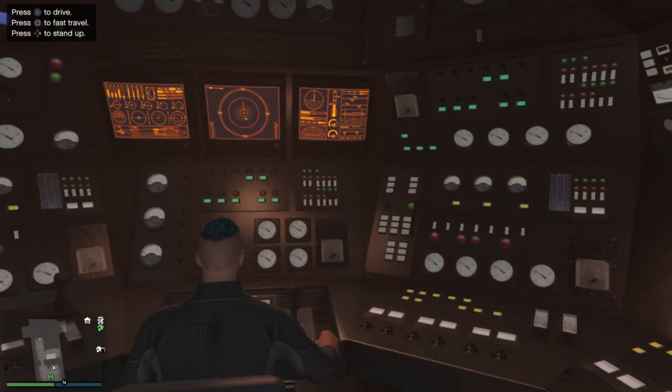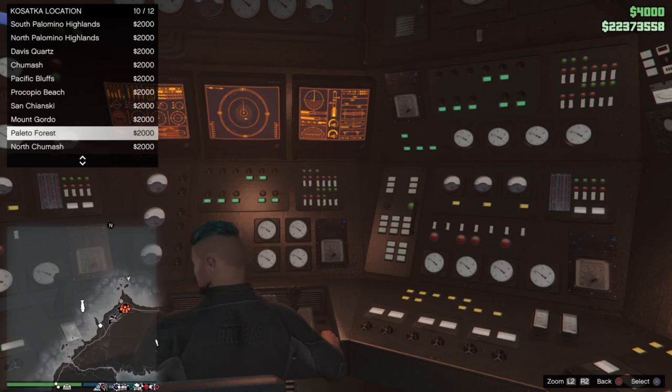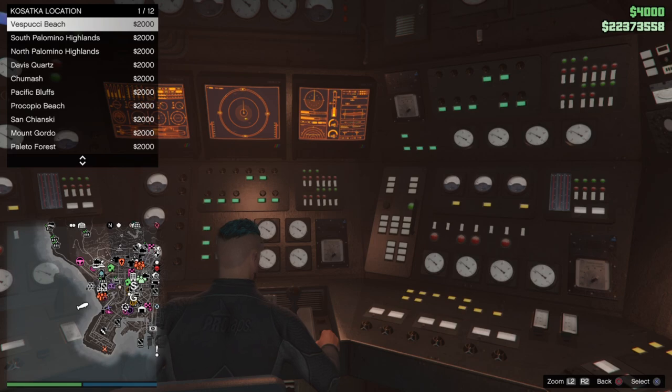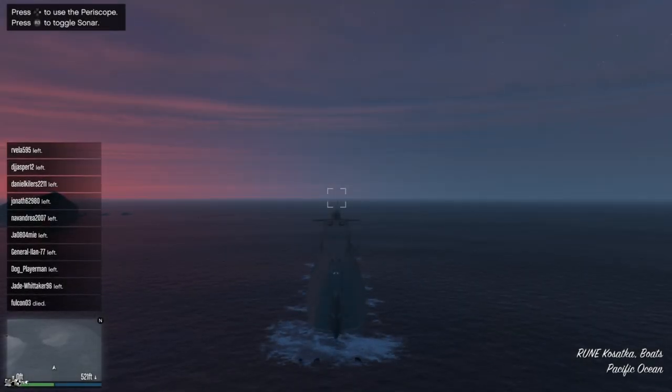Top left you'll see the options — press square to fast travel. For me it's 2k right now; I think after you do the heist it's 2k, and before it's 10k. You can fast travel all across the Los Santos islands, but you cannot go to the new island sadly. If you want to drive it, press X. It's really, really slow — I kind of expected it, but it's still nice that you can drive it, unlike the yacht.